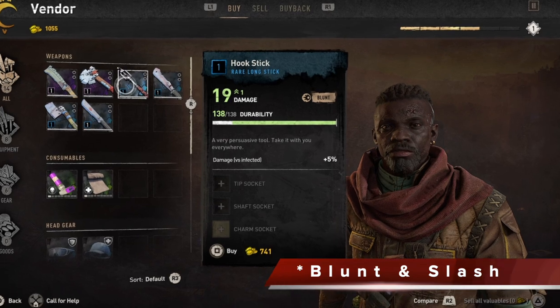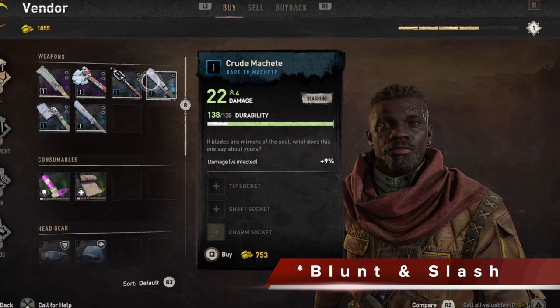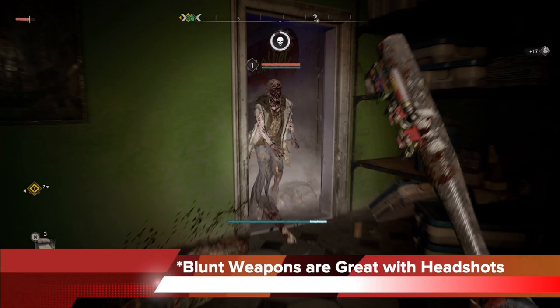Dying Light 2 has plenty of weapons you can choose from, but in terms of specific types, you have blunt and slash for your melee weaponry. And knowing how to use each type in its most optimal way is going to serve you in the long run.